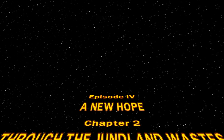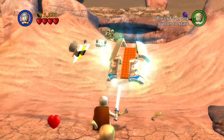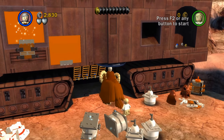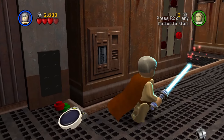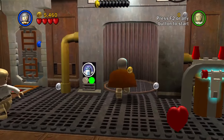Chapter 2, Through the Jundland Wastes. This first part of the level is normal until we get to this dune, which will require one force use on this ramp. Skipping ahead to this Jawa Sandcrawler, we can use Ewan-Bantha to get underneath it, double jump and Jedi slam into the ground to be transported to the inside. This part requires 5 force uses, one for each valve. Get R2 and go up this elevator.